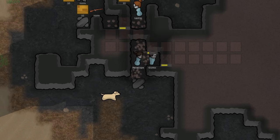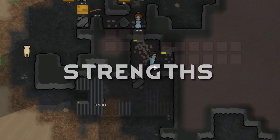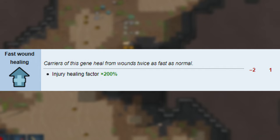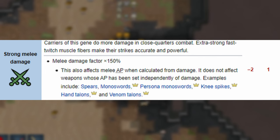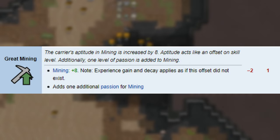The list of strengths and weaknesses of the Dirt Moles isn't that long, so let's go through it. Fast wound healing — heals them twice as fast as their baseline counterparts. Great little scrappers. Strong melee damage, dealing 50% more per attack — great in close quarters and in winding tunnels. Great mining: they come with a passion for mining and a massive +8 to the mining skill.